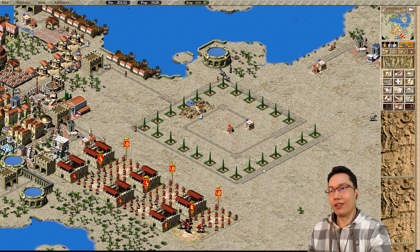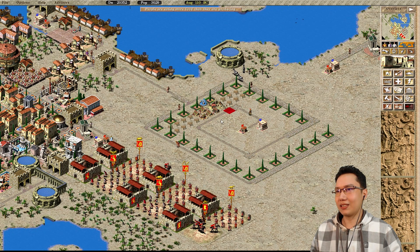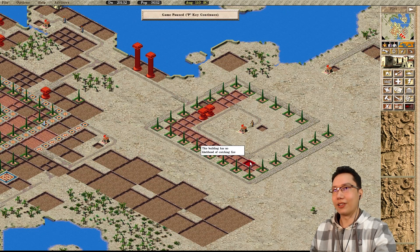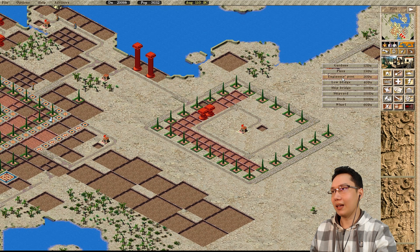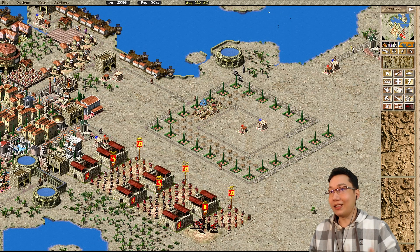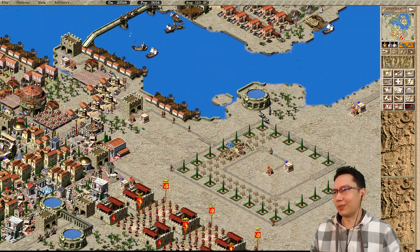Now we're on phase 3 and since we have infinite money we should just start doing things. I forgot these wharves right here are gonna burn down, so let's very quickly sort that out before we forget. We're gonna need a prefecture right there and we might as well get an engineer's post down as well. Hopefully those don't burn down, but we have plenty of food so it's not too much of a concern.